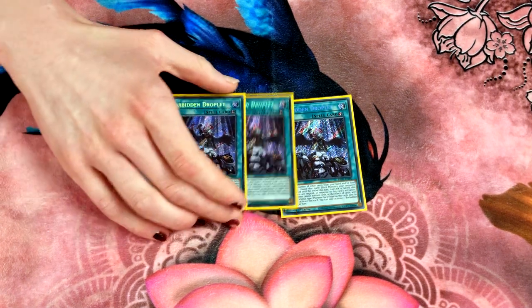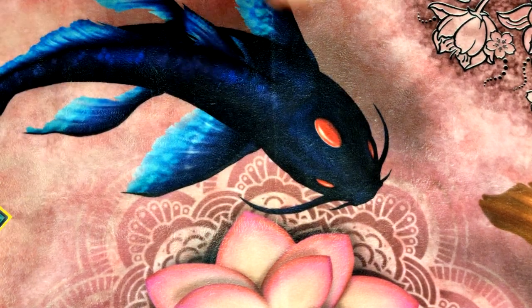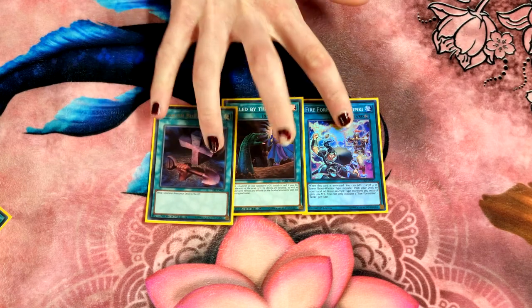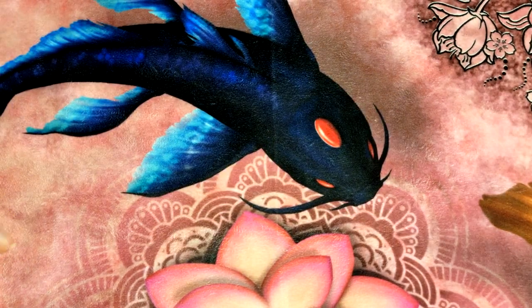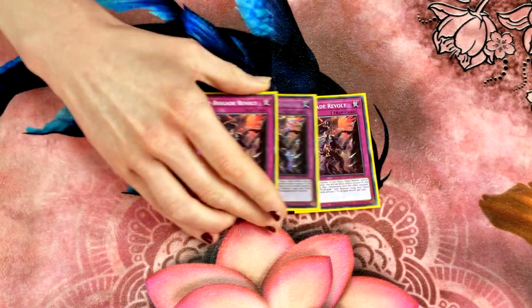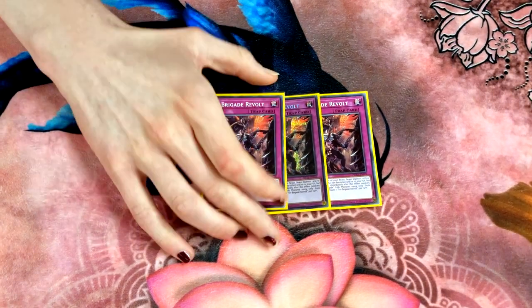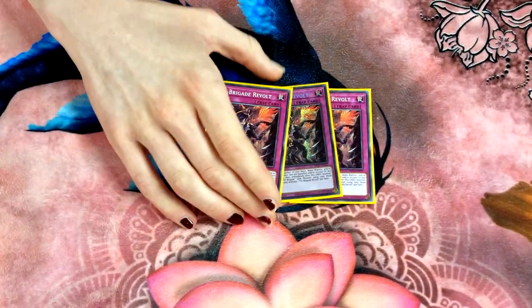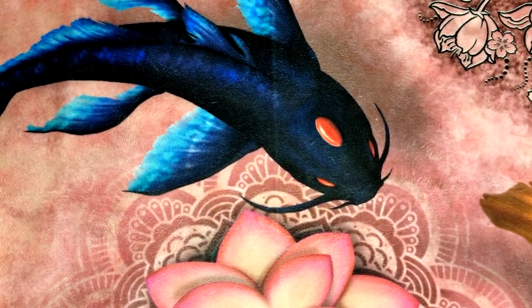We've also got spells: three Droplets, two Fusion Destiny, one Tenki, one Called by the Grave — Cold Wave Grave is just Called by the Grave. And then I think the reason everyone remembers this deck: three Tri-Brigade Revolt. This card is insane. People are putting it to two but you can't — this card is just so good. You just want to open it.